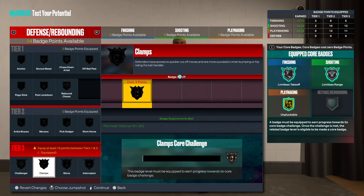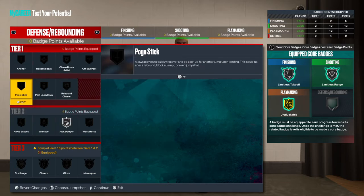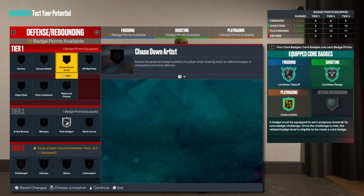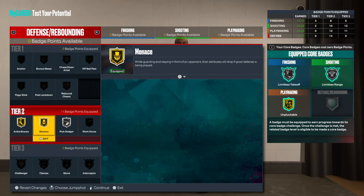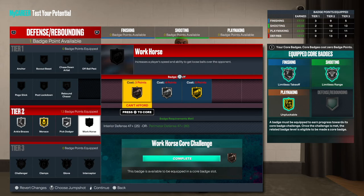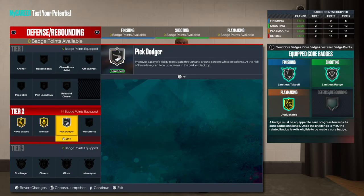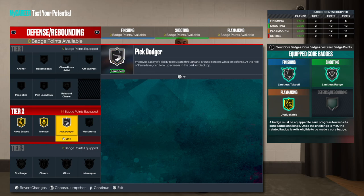Now for the Defensive — we can't Core anything in the Defensive, which is all right, but we do get some good stuff. If you're going to play on ball, you could definitely go Silver Pick Dodger. They give you Anchor and all this other stuff, but don't expect to be doing anything like that. I will go Ankle Braces and then Menace. This will allow you to play on ball because you got that 80 perimeter defense. You should be able to lock up at a decent rate — nothing too crazy. But you're going to score, so focus on trying to score that rock.